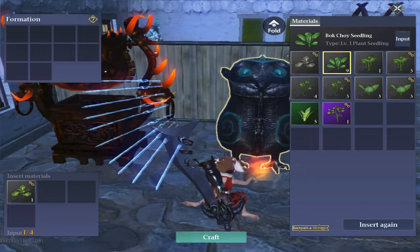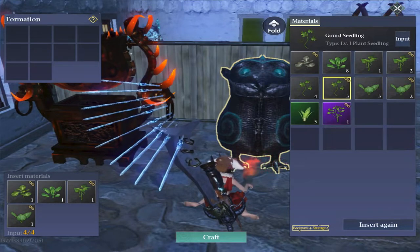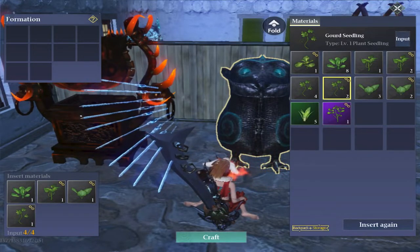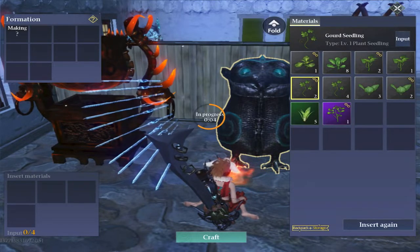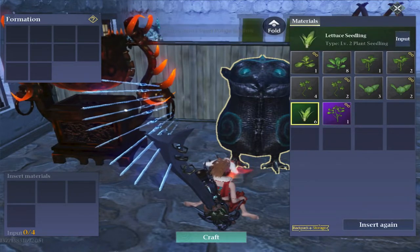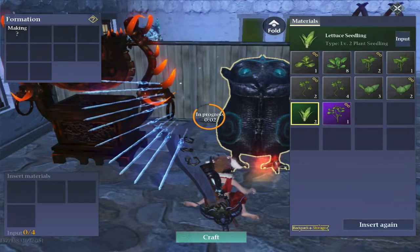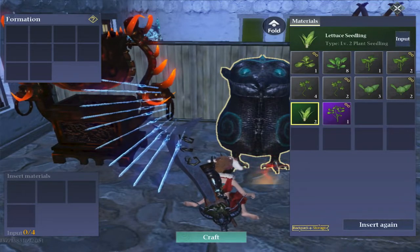Now we're back at the cultivator. It looks as though we can only use the crop seedlings, so let's throw some in and see what happens. That gave us a couple of green level seedlings — it looks as though the quality that you put in, you get one quality better crafted. So let's put in some green ones and we got a purple level seedling, so that is what happens when we put seedlings into the cultivator.